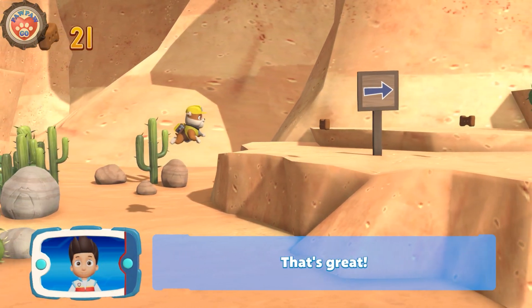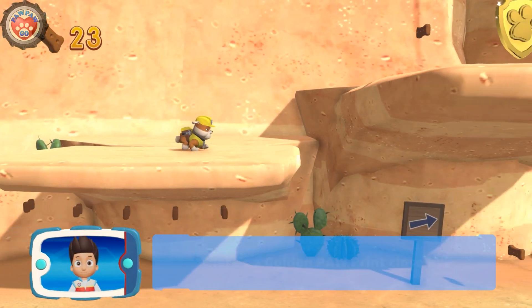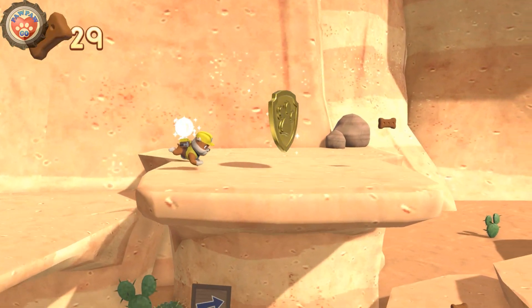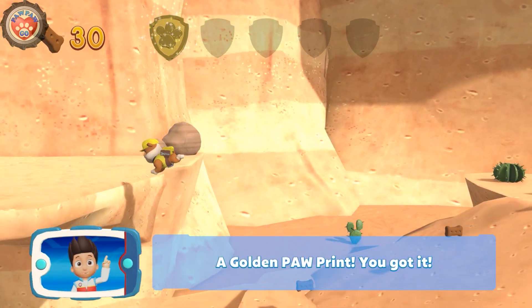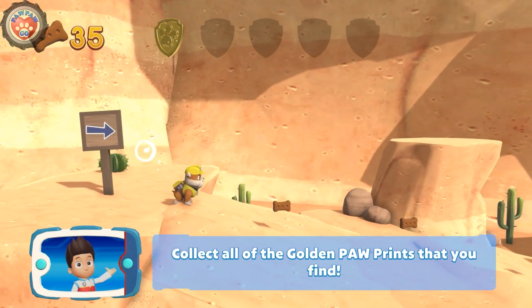That's great! There's a golden paw print close by! A golden paw print — you've got it! Collect all of the golden paw prints that you find.